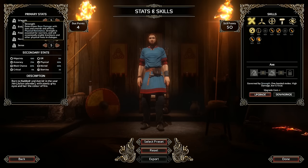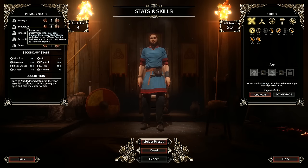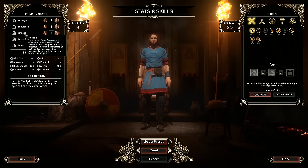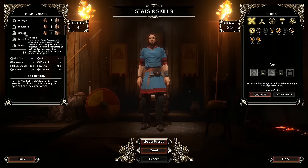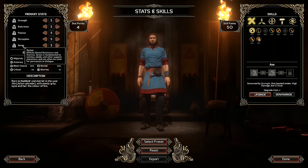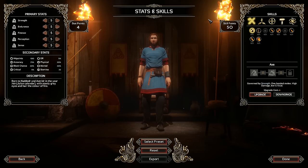Next up are stats. Strength determines base damage with axes and swords and affects physical resistance - essential for warriors. Endurance determines hit points, base damage reduction, block chance with shields, and affects stamina. Finesse determines base damage with knives and spears and critical chance with all weapons - important for ranged characters and fast-handed rogues. Perception determines accuracy with ranged weapons and is crucial to archers. Sense affects mental resistance and stamina, fundamental to witches, skulks and other support characters.